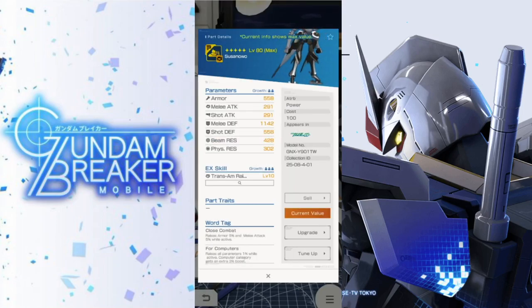For the legs, the word tag changes from Force Space to Force Computers — take that as you will. The stats have a lot of emphasis on melee defense, which is good, but I really wish they'd put a little bit of that stat into the melee attack instead.